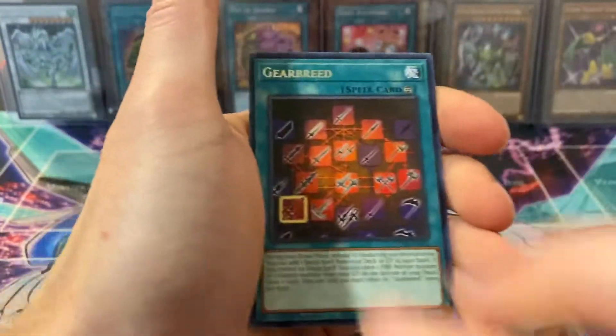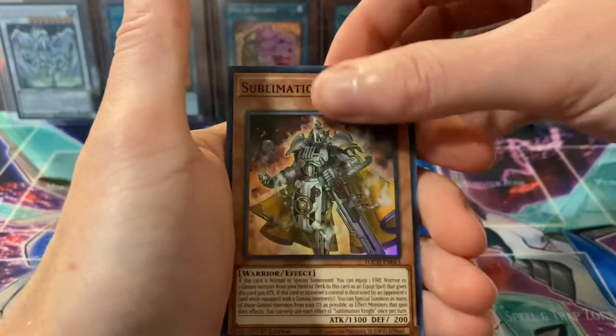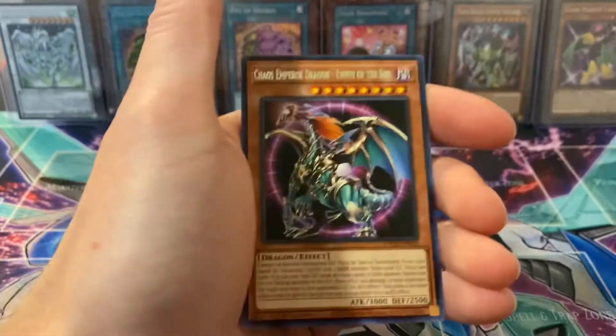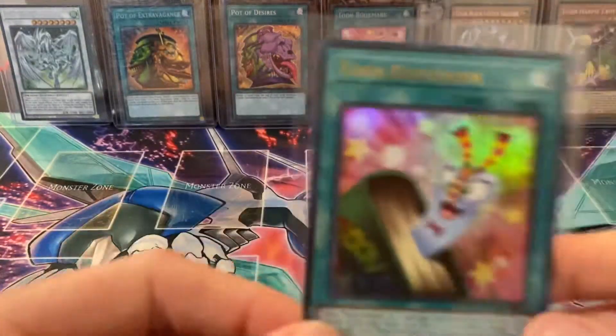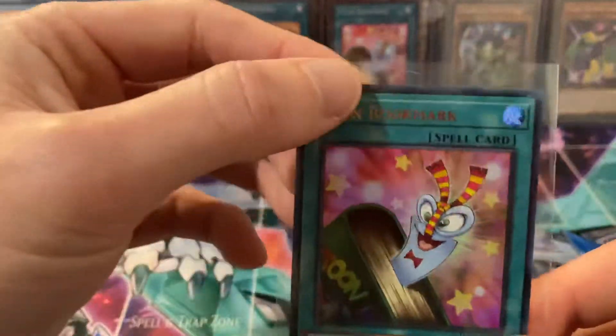Black Luster Soldier, Gear Breed, Light Pulsar Dragon, and a Sublimination — damn, super rare. So we got nine supers and one ultra. Well, the heart of cards wasn't with us today, guys. Here's today's pull: one ultra rare, Toon Bookmark — not a bad card. I think it's maybe like $15, not sure if that's changed.